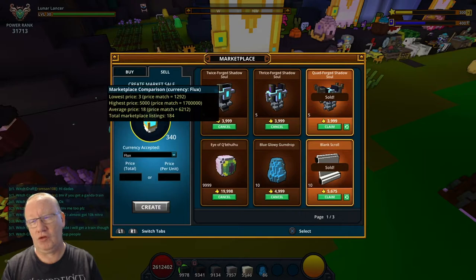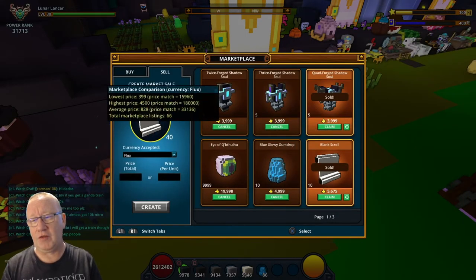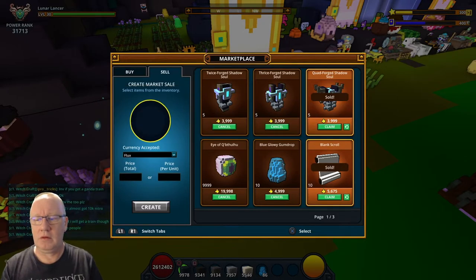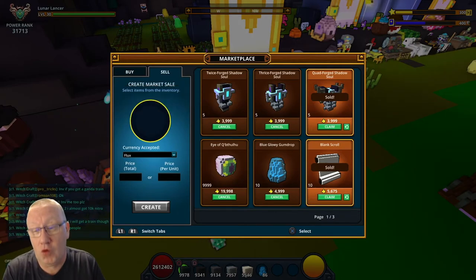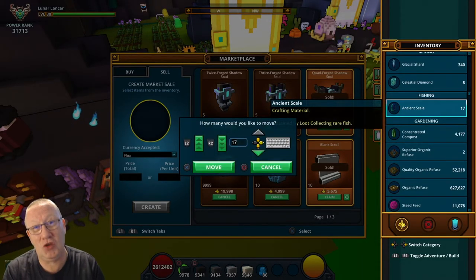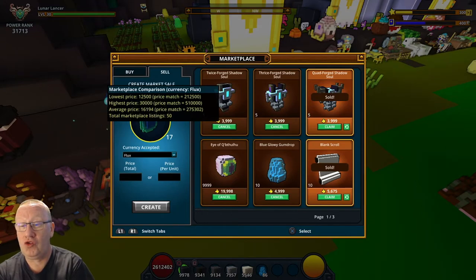Radiant shards are going for 1,292 flux. Blank scrolls I usually sell for about 400 each, which is about right, so we've got 15,960 flux. Two glacial shards — they're only going for 10 at the moment but usually go for a lot more, so that's 3,400 flux. And we've got 17 ancient scale — I usually sell these for about 11,000 each, but they're going for 12,500, so that's 212,500 flux.